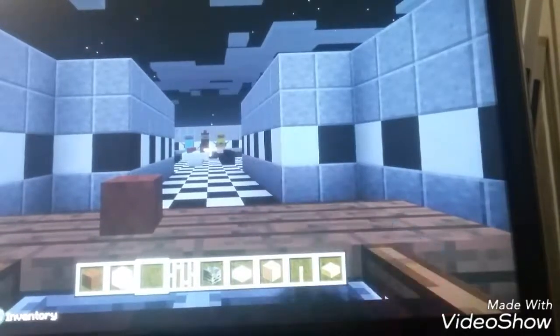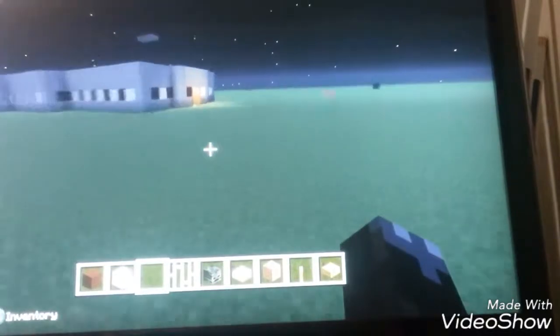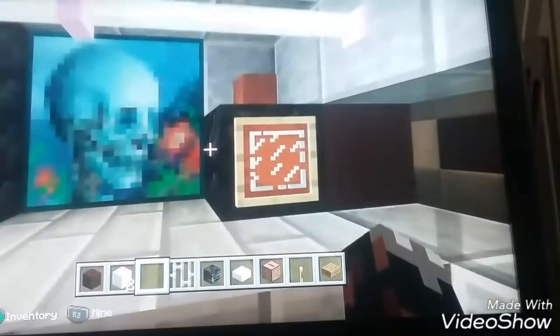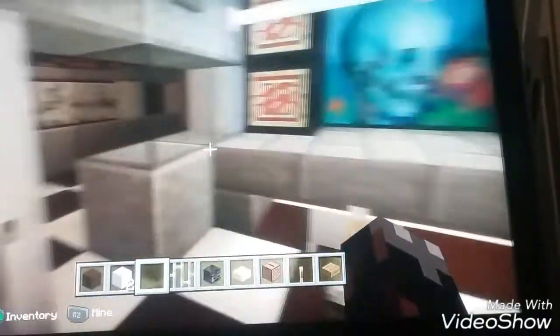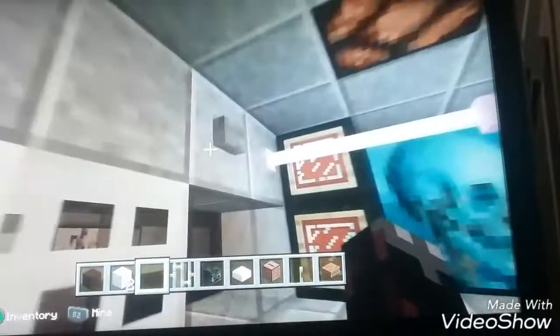On the other side, same thing on the main hallway, and you can see there the animatronics are right there. I also built Freddy Fazbear's 1 right here, and I want to show you because it's pretty cool. It's basically like the game — you've got the monitor right here like a light, and we've got these doors right here to close, and the light.